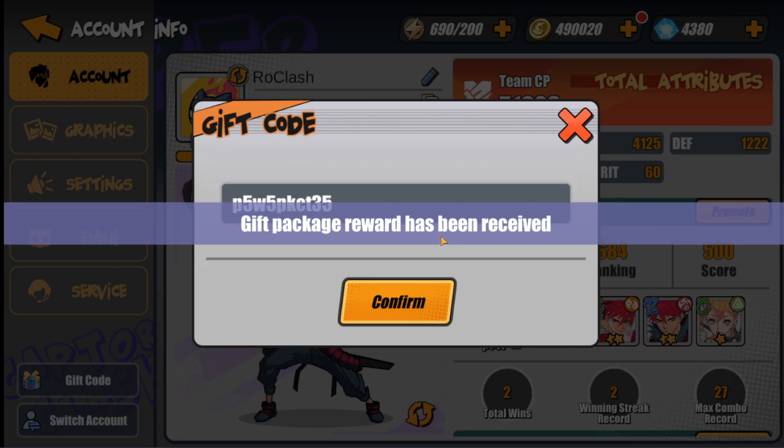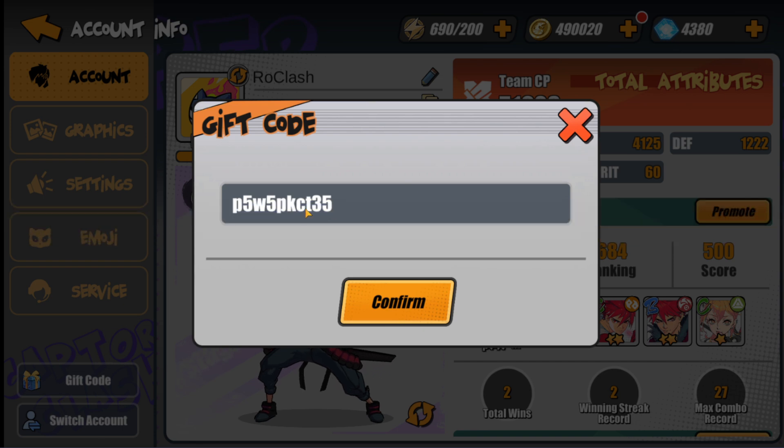The next code is P5W5BCT35 — this also works, but I already used it. You're gonna get 300 sky crystals from it. These are two new brand new codes I believe you still didn't know about. I'm just double-checking if there's anything more.